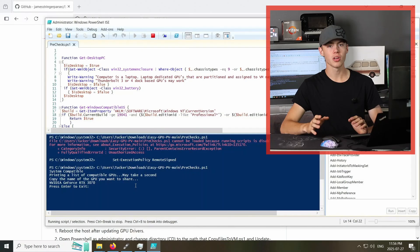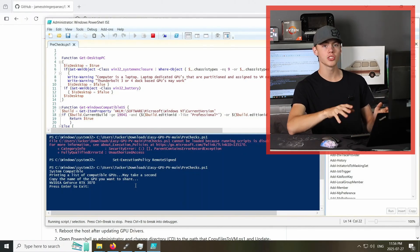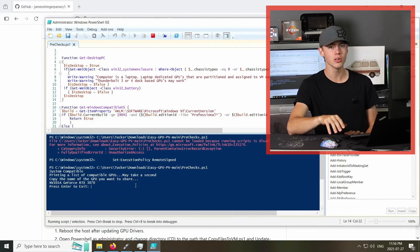The first script they'll get you to run is called Prechecks. This is going to tell you which graphics cards are compatible with GPU pass-through or if there's any problems that you need to fix. So I'm going to copy the name NVIDIA GeForce RTX 3070 and we'll use this on the next script.